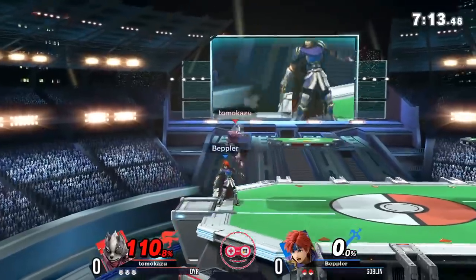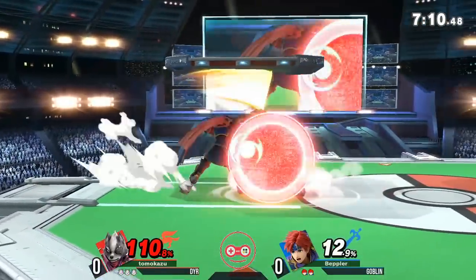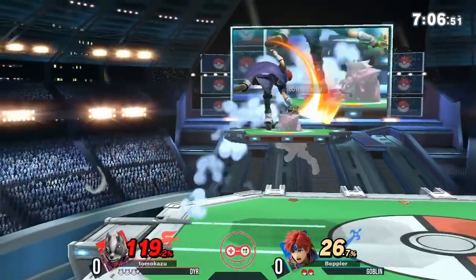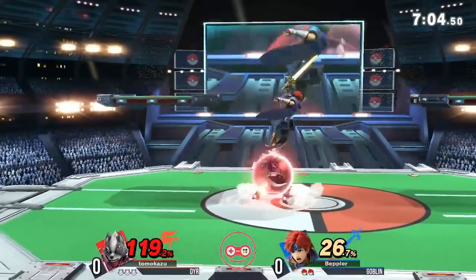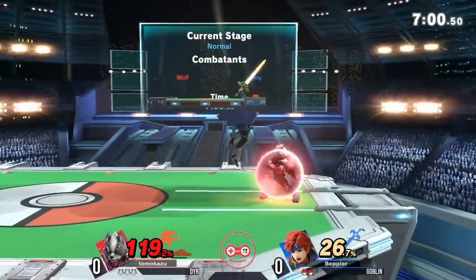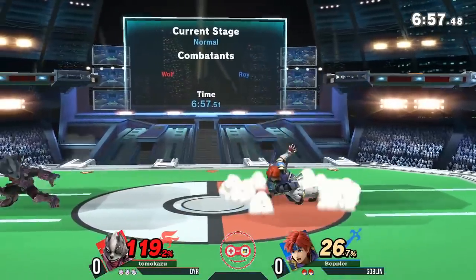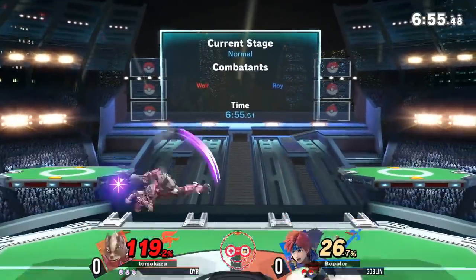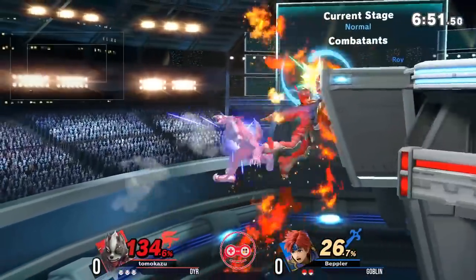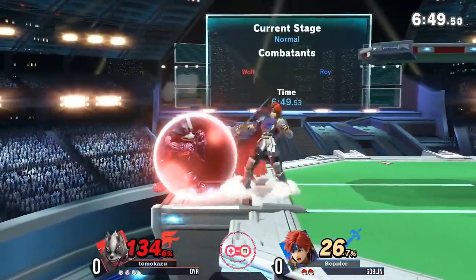Safe recovery back in front of the ledge. Dyer's staying at three stock but at 110% — any strong hit from Goblin's Roy will kill him. He's getting a little bit more right there, 26% right now, but at 119 still staying alive in center stage. Those early fairs and early dash attacks are gonna lead into a lot of low-percent combos for Wolf. A great parry from Goblin, jab back there, but not quite the kill. Sourspot goes back to the stage in the edgeguard opportunity, but misses it.